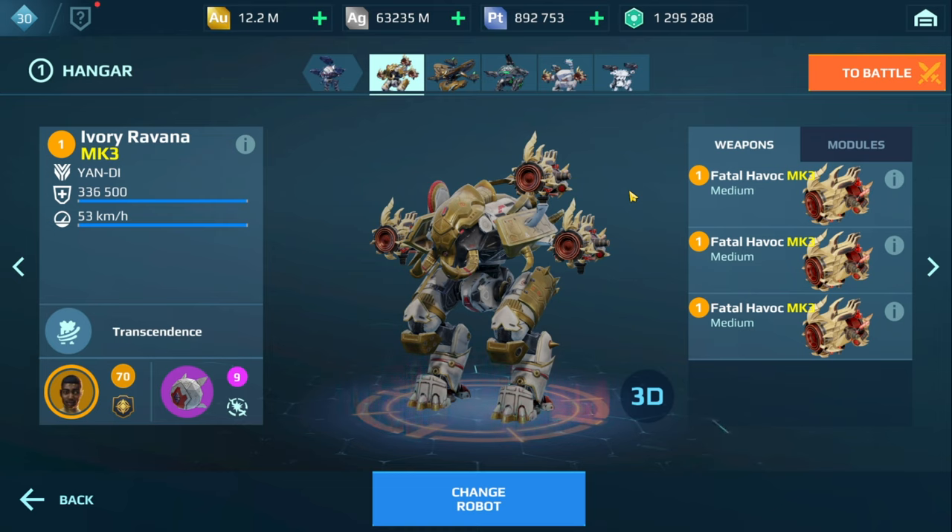Before I get started, something I should mention — I noticed you reached Champion League and slipped down to Master 1. One thing you have to understand about the league system is that it's trying to place you in the right league. You might peek at Champion League and then fall back down. Don't get discouraged, because all it means is you're just not ready yet. That could be your hangar or your experience level. I wouldn't stress about it, but let's take a look at this hangar.